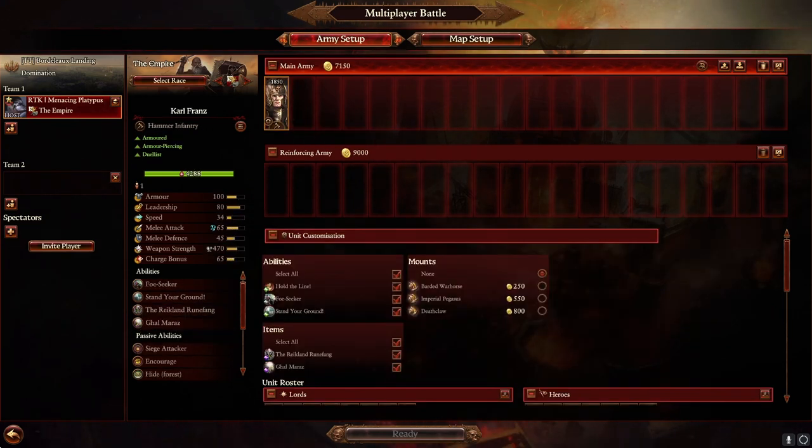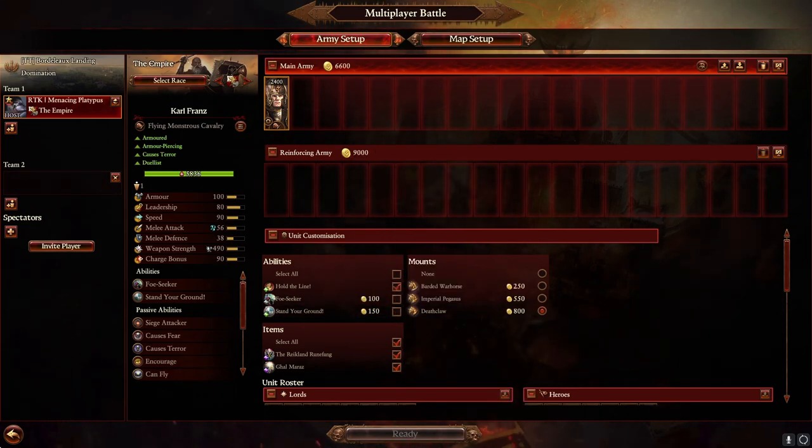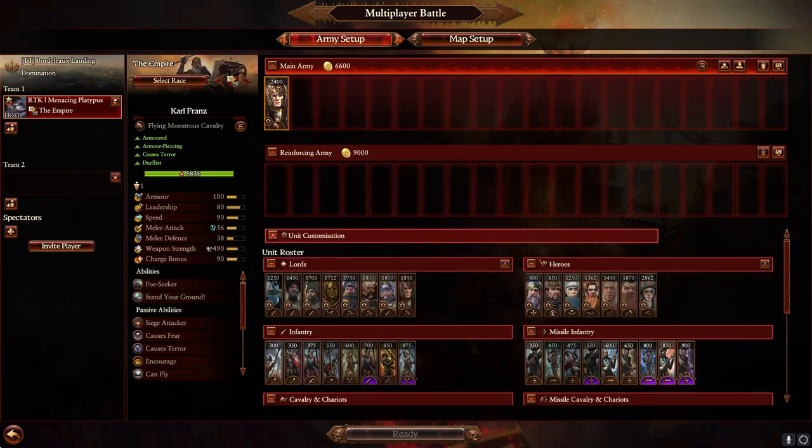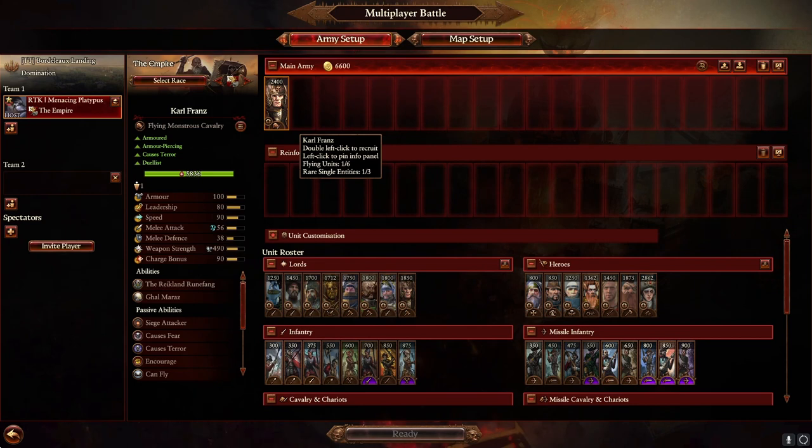Franz — I don't really think Franz has much purpose in Domination. He's a single entity duelist, and single entity dueling isn't a super necessary role. Killing single entities isn't as valuable since you don't need to kill them to get points — you just need to get them out of your backline. Empire has better tools to do that with, like shooting single entities or Demigryph Halberds. Franz is kind of squishy and melee, so I don't often find myself bringing him.